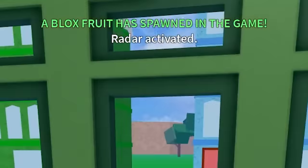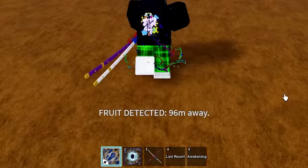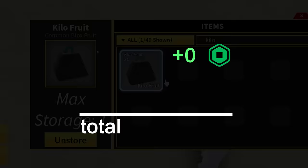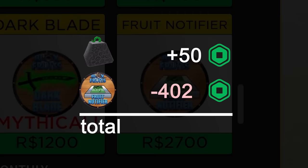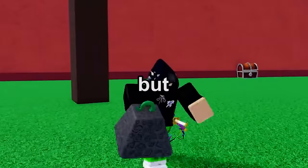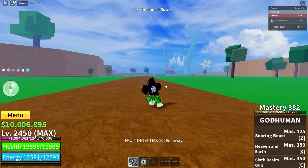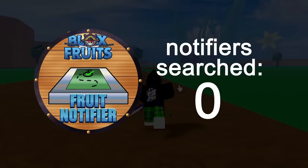I just got notified that fruit spawned in my game, and thanks to the fruit notifier I can see its exact location. The kilo fruit is worth 50 Robux — I spent 2700 on the notifier, which is the opposite of stonks. But it's only been one search. The Blox Fruits wiki says the game pass isn't all that useful, but I don't believe that, so to prove it wrong I'm gonna search a thousand fruit notifiers and tell you exactly what I find.